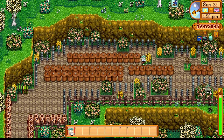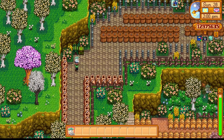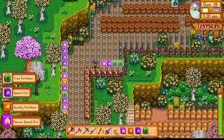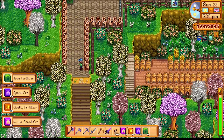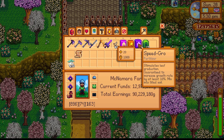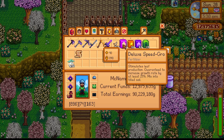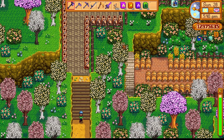What's great about this location is it's very close to your house — just a five-second walk north and you're here, making it probably one of the best locations in the game for placing processing machines. The bone mills are absolutely amazing; you can get those from a special orders quest that the wizard gives you. You collect bone fragments and get back great things like tree fertilizer, speed-gro, quality fertilizer, and deluxe speed-gro. They are amazing fertilizers you can use for your crops to make huge profits.